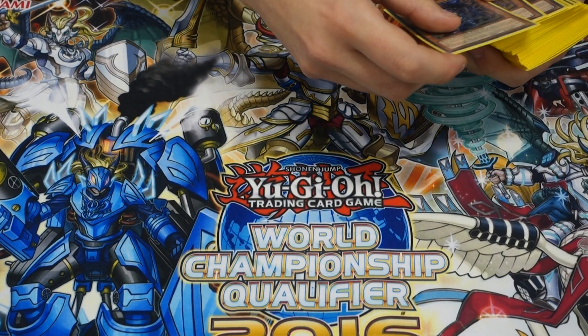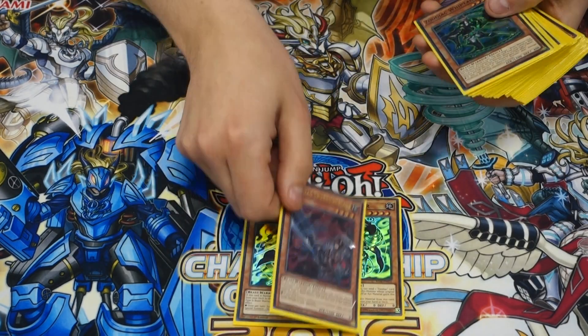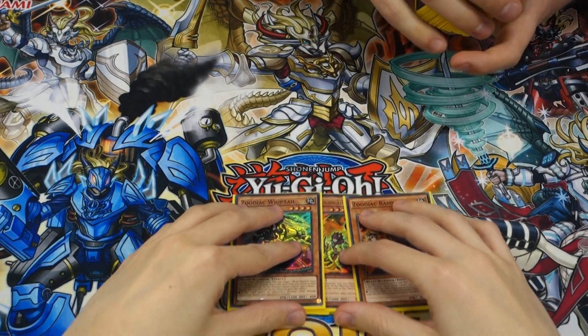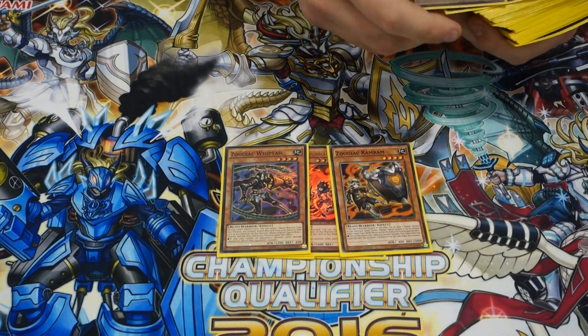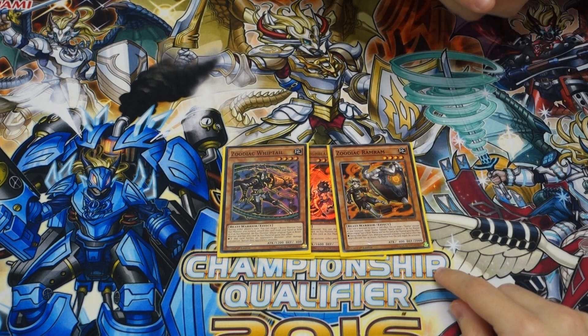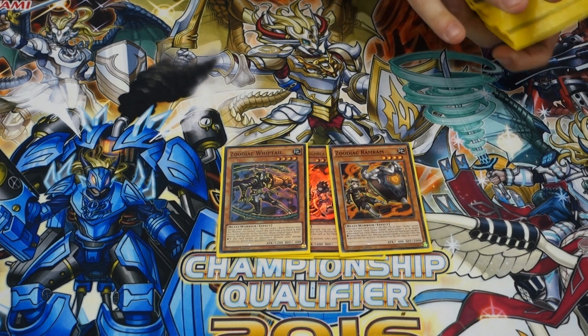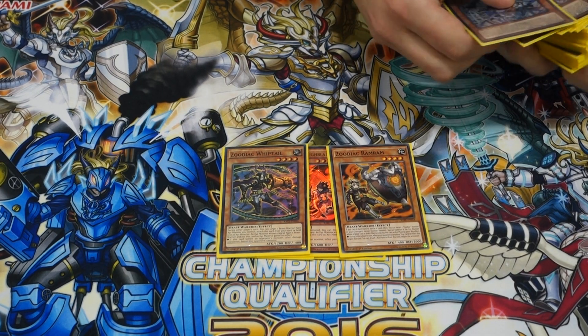So the zoo engine: two Wraparound, one Throw of Blade, one Whiptail, and one Ram Ram. The Ram Ram seems really, really good. Yeah, the Ram Ram is just so dumb because of all the popping we can do with Shtuthole. I'll explain when I get to those other cards.